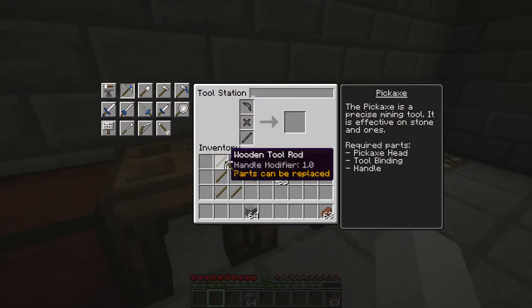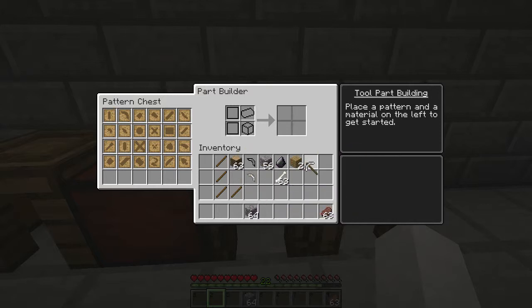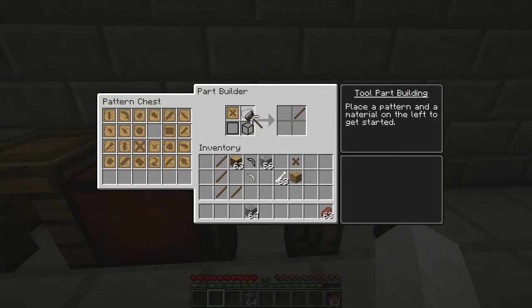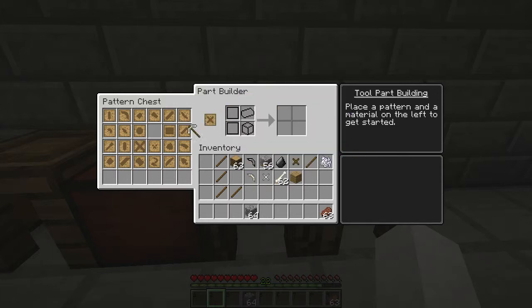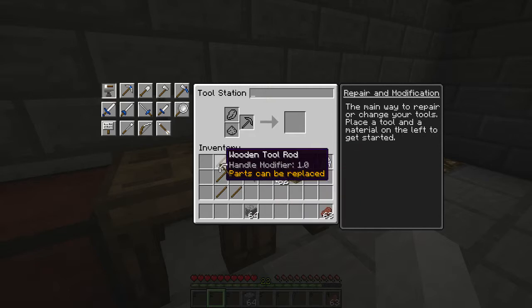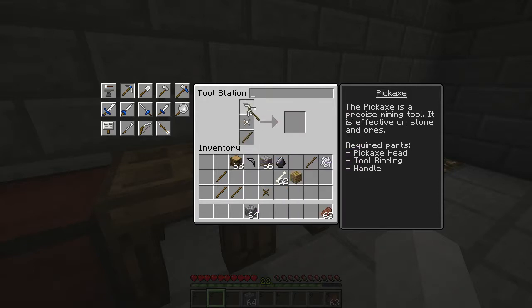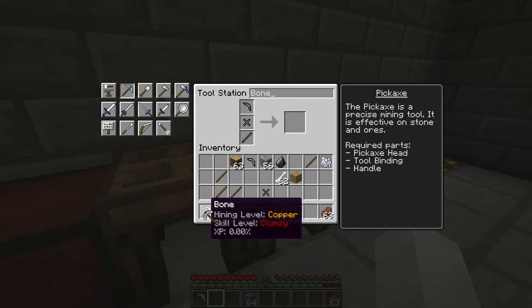To make the pickaxe, you have the head, the handle, and you need a binding tool. You can make a wood binding tool and you get a stick out of it. You can also make one out of bone. Once you have your parts — the tool rods, the heads, and the binders — you craft it by putting the tool rod there, binder there, and the head there. Now you've got your pick, and you can name it if you want. I'll just call it bone.